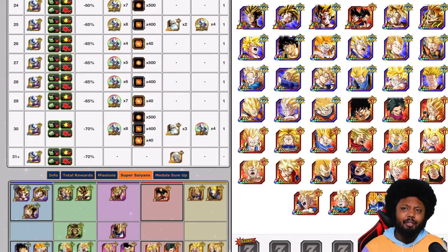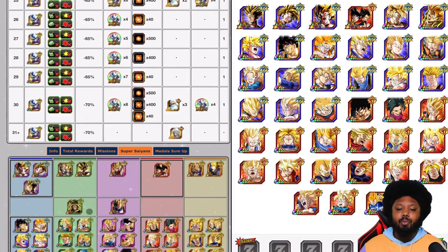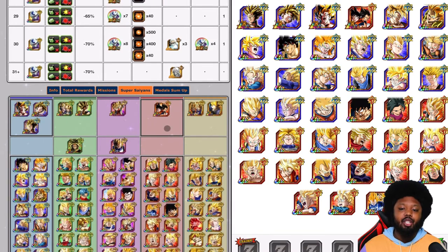Free-to-play might be a little bit difficult, but I feel like it should still be possible just because Super Saiyans is such a huge category. Shout out to Dokkan Battle Optimizer — that's the site I've been using for team building guides. You can see here, Super Saiyans, you want to go with STR and AGL.